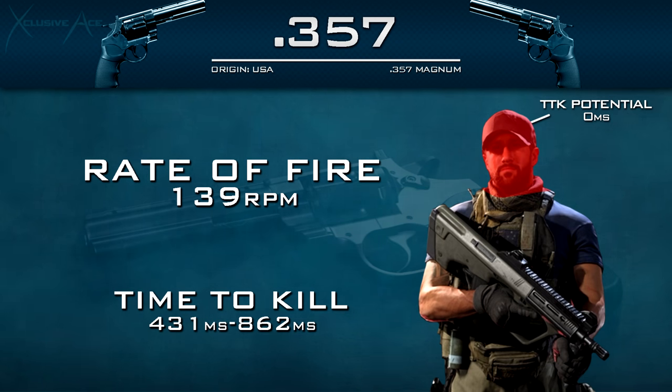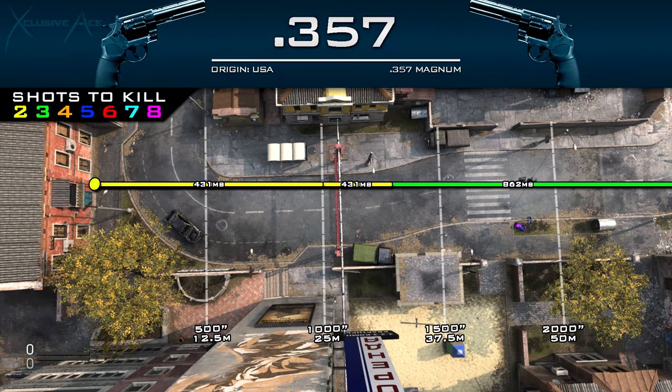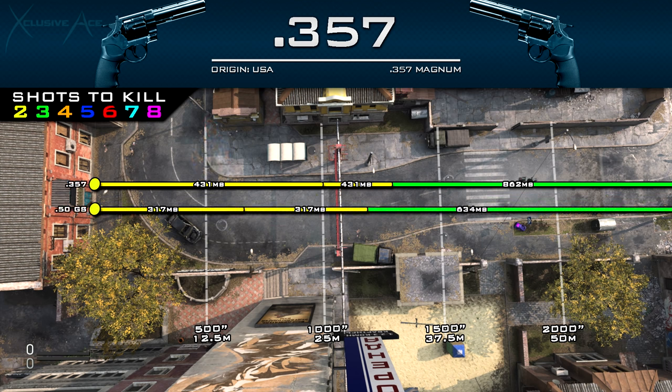If you manage to get a headshot it will be an instant kill. Our first damage range extends out to 25 meters — a guaranteed two shot kill at this point even to the limbs, and also the range where you can get a one shot kill to the head. Beyond that, our second damage range extends to roughly 32 meters, where you can still get a two shot kill to the lower torso. Beyond that it's a three shot kill unless you're hitting the upper torso or head. Comparing to the 50 GS, the 357 has significantly better one shot kill potential to the head.